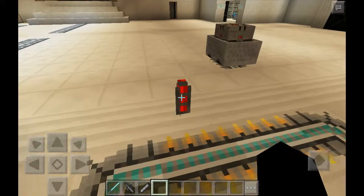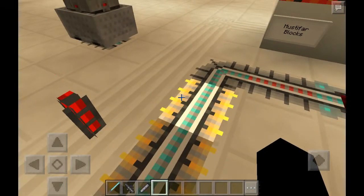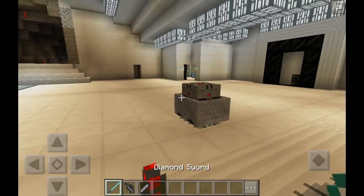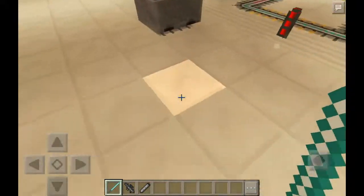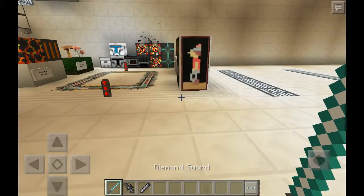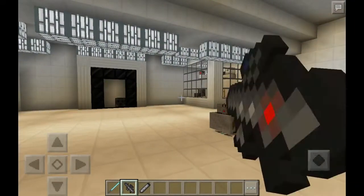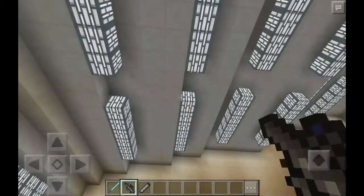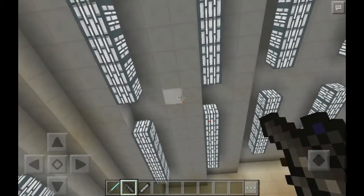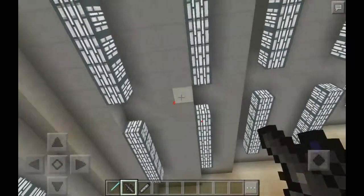These things are redstone torches and they look amazing. I'm in my Jedi robe and I also have this — it's not a diamond sword, it's a lightsaber. And this is my blaster, not my bow. Do you see that? It shoots Darth Vader masks — it leaves a trail of Darth Vader masks behind. That is so cool!